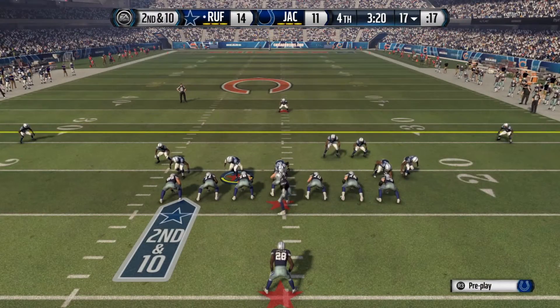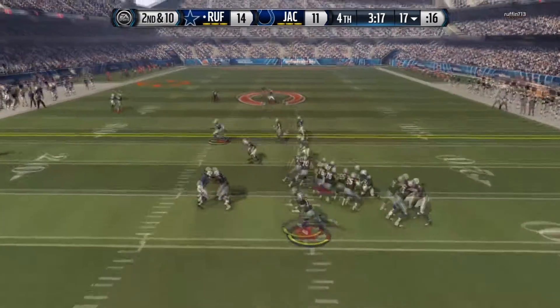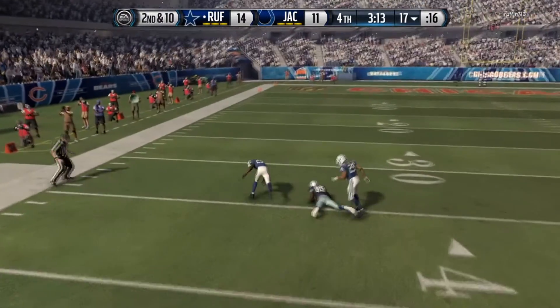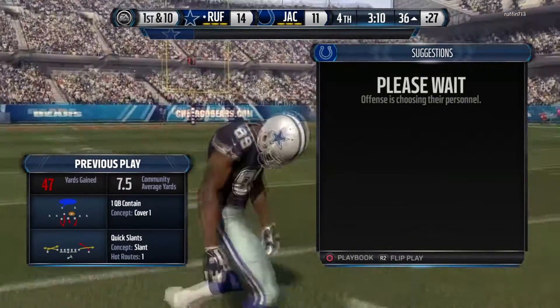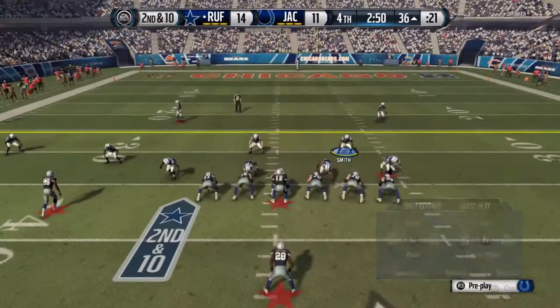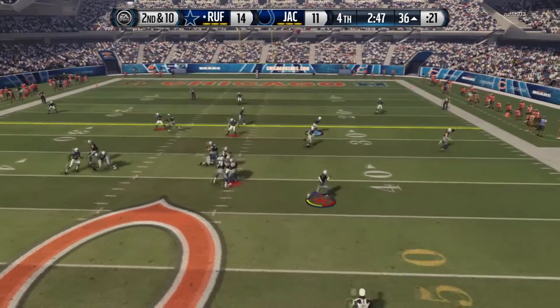He's dropping back with Andrew Luck going deep — Dez Bryant makes an amazing catch deep in the end zone. You can't put Dez Bryant one-on-one with any of our corners, even with Sean Taylor and Earl Thomas back there. Then Cunningham rolls for a 19-yard gain. This guy is just getting easy wide open plays — I don't know if I'm running my defense wrong.